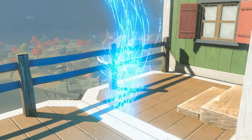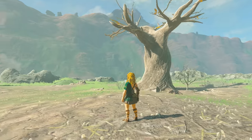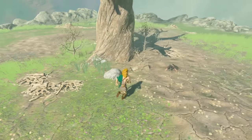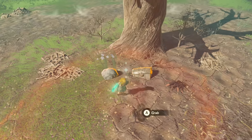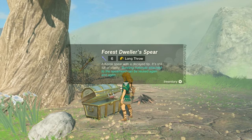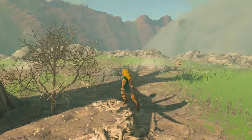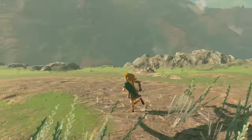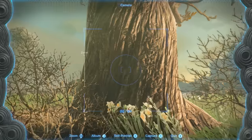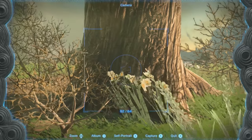One more spot from the previous tour: Makar Island. There's a chest with a Korok spear — I guess that's something. I wondered if the carving we discovered in the Breath of the Wild tour was still there, maybe even with something added to it. But it's gone now. Weird.